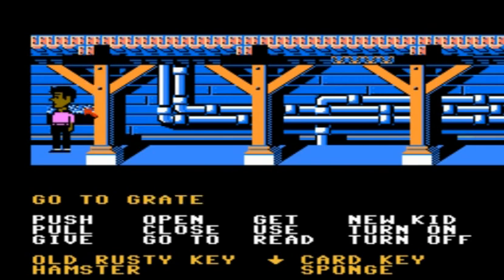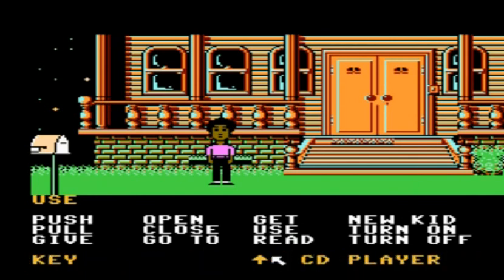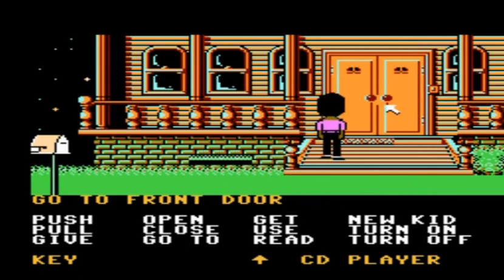Once that crisis has been averted, we're going to go ahead and leave the grating area and head back inside the house. Thankfully, Michael still has the key from under the doormat from early on in the game, so we can open up the front door again.